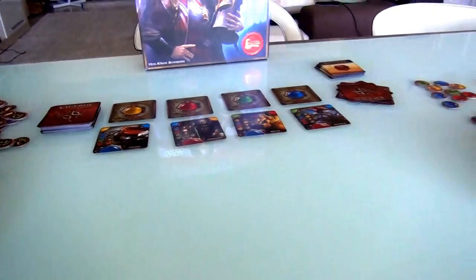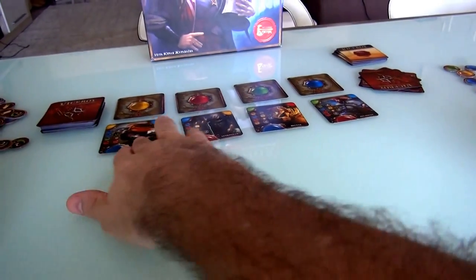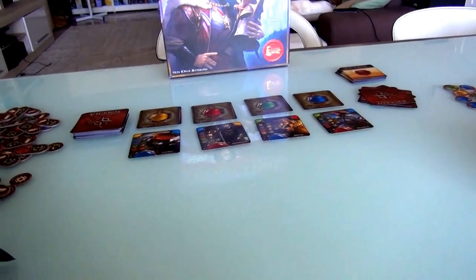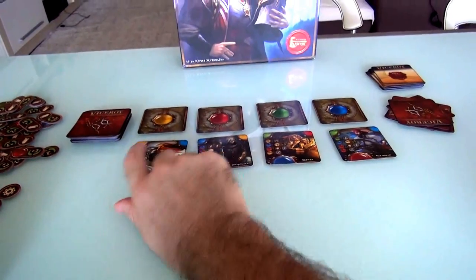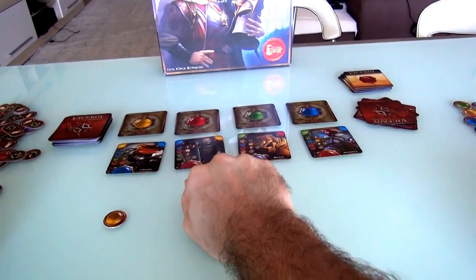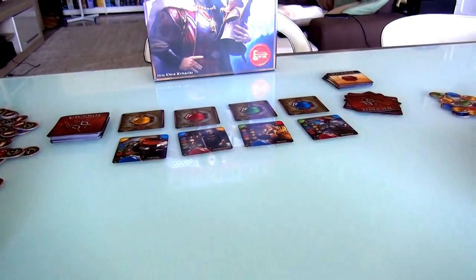Everybody has to look at what's available, and everybody makes a simultaneous bid — everybody reveals at the same time. If you choose to pass and reveal an empty hand, that means you didn't recruit anybody that turn, but you get to take three or more gems to get more money for a future round. I'm going to reveal yellow because this guy is in the yellow slot and I want that infinite gemstone. We both revealed at the same time and we both revealed yellow — and that's bad news, because that means we tied. We both lose our money just like that, and we go on to a second round of bidding.